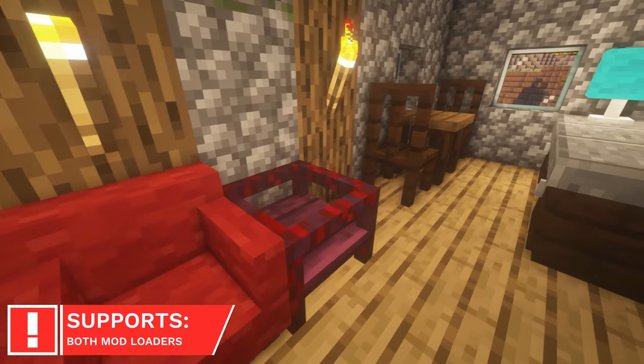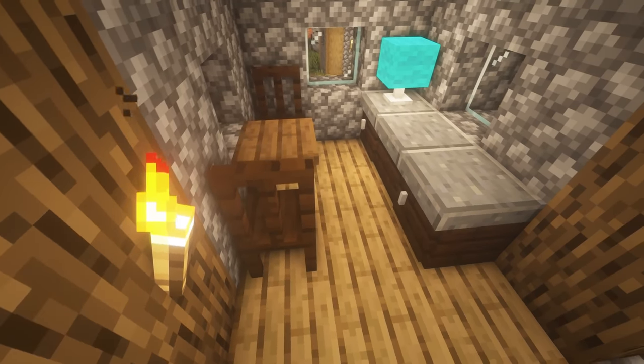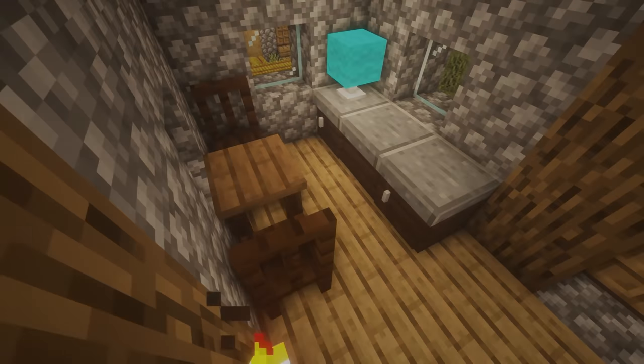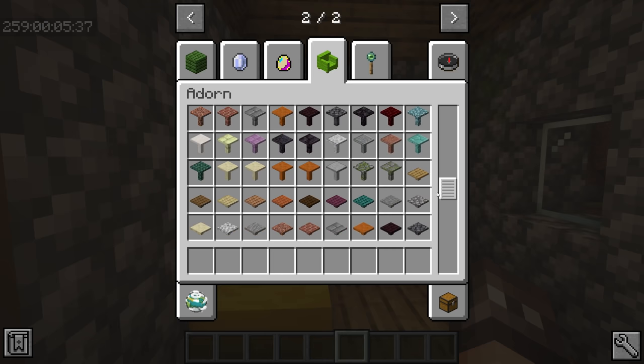Adorn is a mod that I've covered before, but it's recently been made available for Forge too. It adds new decoration blocks to your game, which includes the likes of chairs, sofas, tables, chimneys and more. It's a great mod for decorating your home.